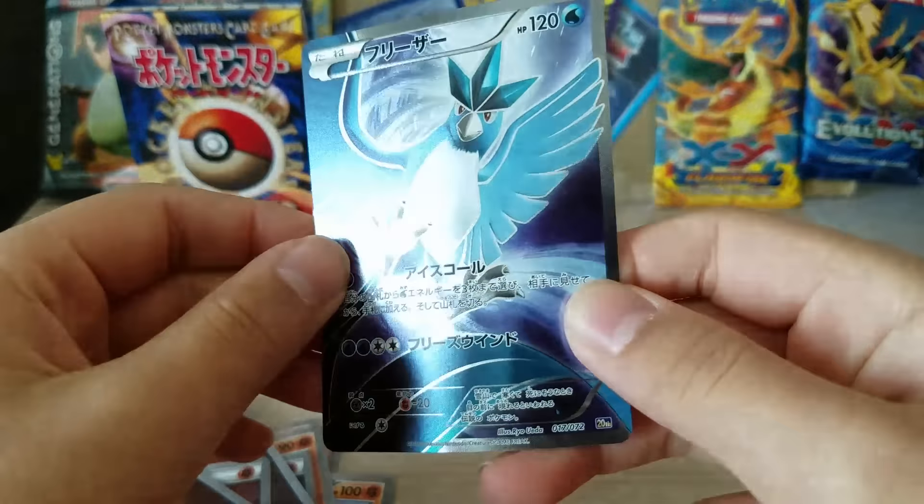Okay, recap guys! First up: the Charizard EX — really lovely card, two of those. The Articuno full art — I mean, what! This is extremely rare because there's a very small chance to pull one in the box. And then the Mega Charizard EX. I'm done. I have the English version of this and now we get the Japanese version too — I'm just done.